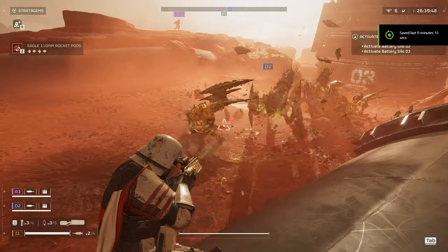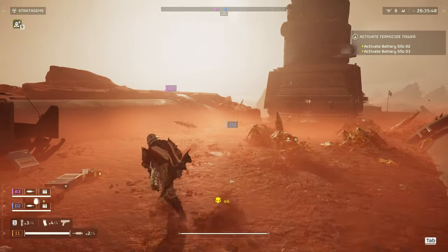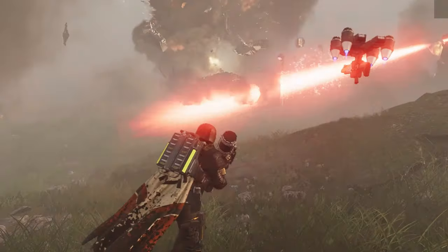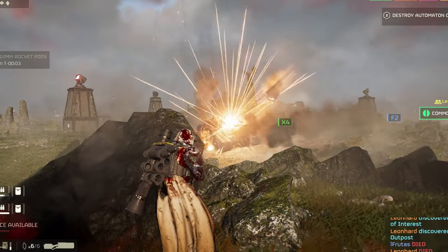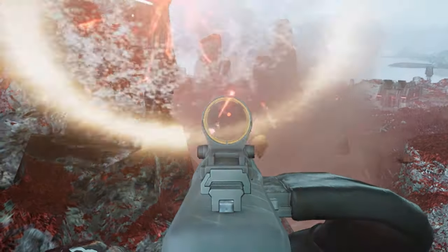When you're up against hulks, aim for that red glow on their chest — hit that spot and they're going down. As for taking on a cannon or a tank, your offensive stratagems are your best friend, but don't underestimate the HMG. If you aim for their vents, you can speed up their demise significantly. Gear up, aim well, and happy hunting.